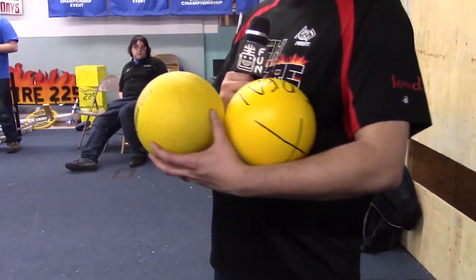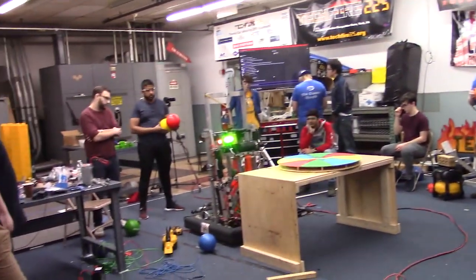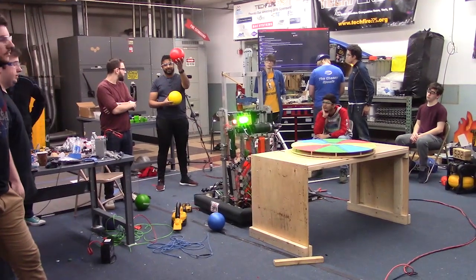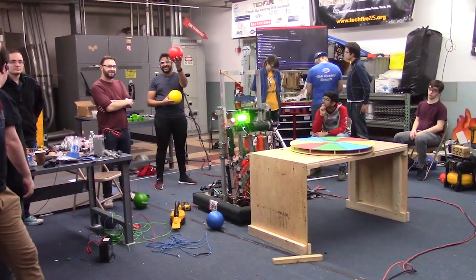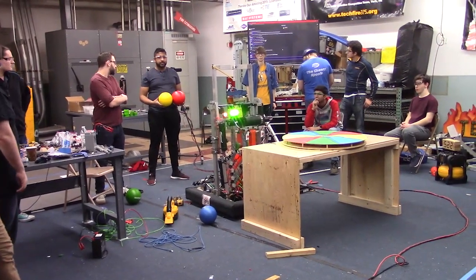To show you the shooting difference between the two, they're going to turn on the intake roller and shoot a shot of the robot. The red ball — Sareth's going to hold it up real quick — that is the non-official ball, and the yellow ball is the official ball. So you can watch the shots here.